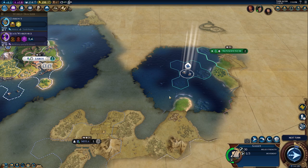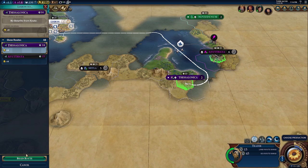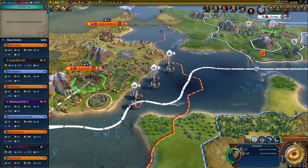Start the game by exploring a lot, and try to meet every civ as quickly as possible for free trade route capacity. Since Portugal can only trade internationally with cities on coast or with harbors, be sure to prioritize naval exploration.